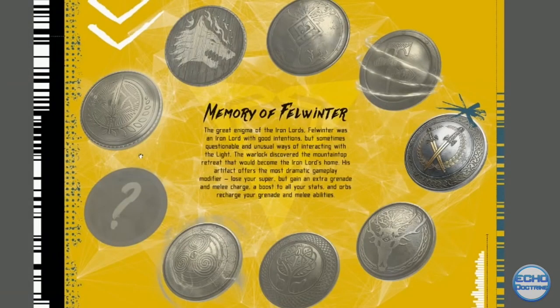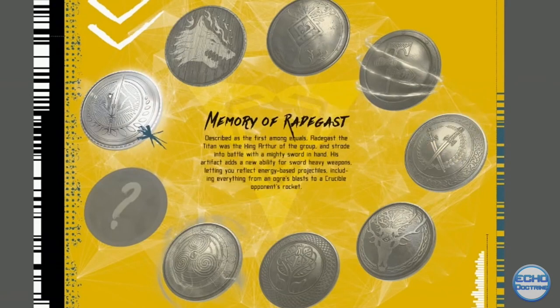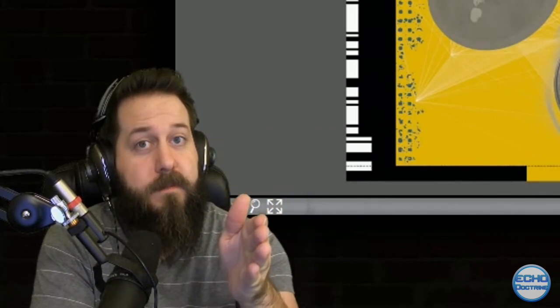After a lackluster response to artifacts from the Taken King, they're coming back in a big way with eight new artifacts that will do far more game-changing mechanics — like removing your super and replacing it with double grenades and melees, the ability to convert enemies to fight with you, and even an artifact that adds a reflect ability to your sword's heavy weapons, letting you reflect energy-based projectiles. Planet Destiny has a full breakdown of each artifact and their abilities.